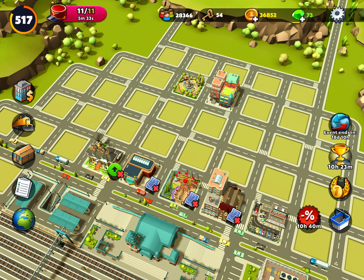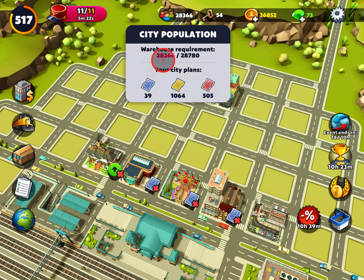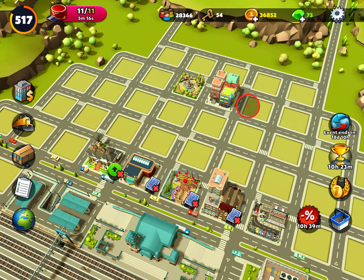What do you need buildings for? Buildings bring you population. So the more buildings you have and the more they grow, the bigger this number gets. This number at the top is your population, and after you get to a certain level you can increase the size of your warehouse. The warehouse is very important in this game because you have to manage the amount of materials you have, and the bigger the warehouse the better.